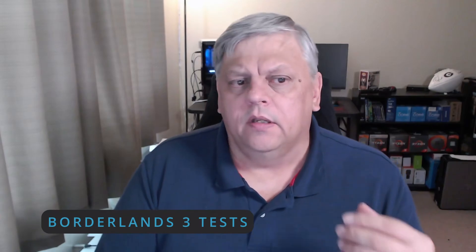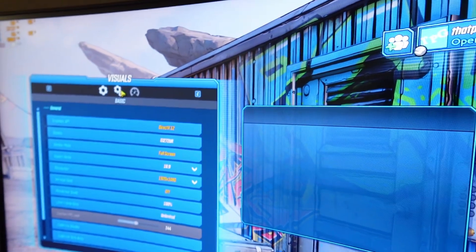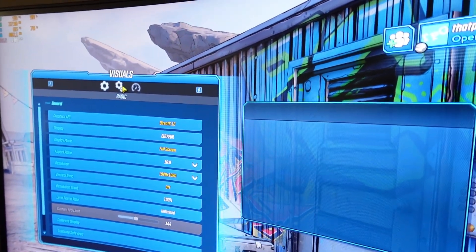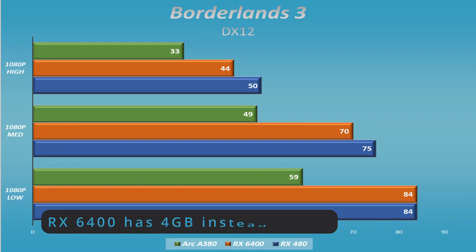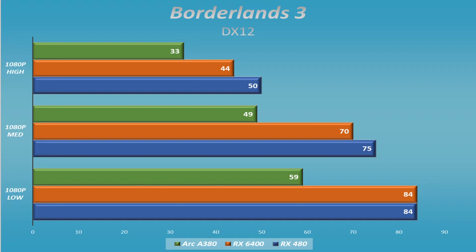I tested in DX12 because DX12 is now faster than DX11. We also know that the ARC cards struggled with DX11 for a while — that wasn't really the case here. I didn't have much of an issue, but it was outpaced by both the RX 6400 and the RX 480. Surprisingly, the RX 6400 kept up in low settings with the RX 480, even though the GPU memory was different. I was a little bit surprised to see the RX 6400 keep up with the 480 — I was not expecting that. I was expecting the A380 to struggle against the other two, but not quite in this pattern.